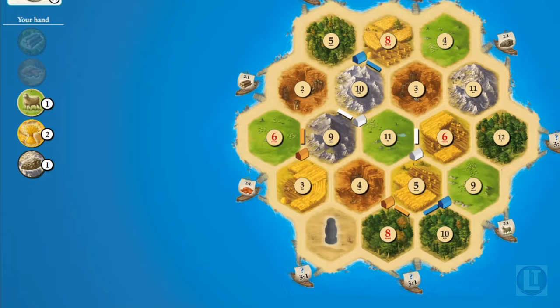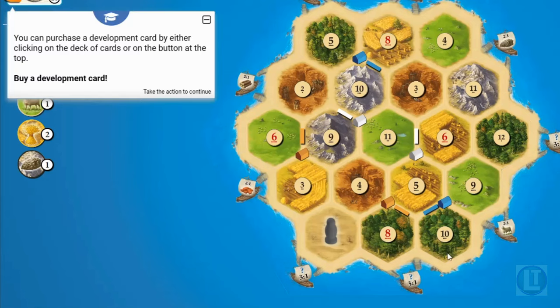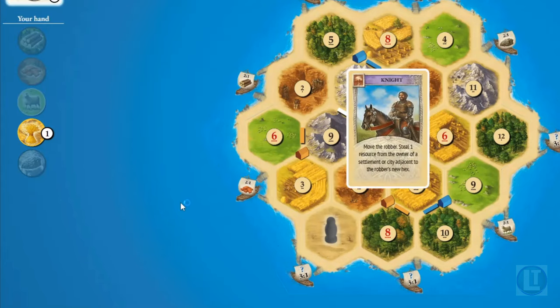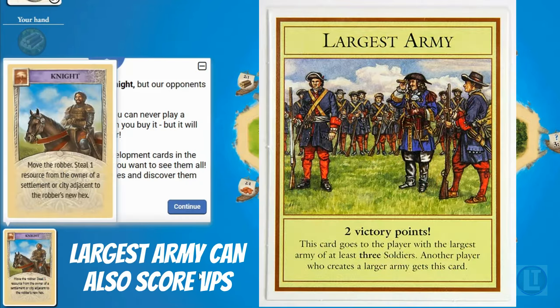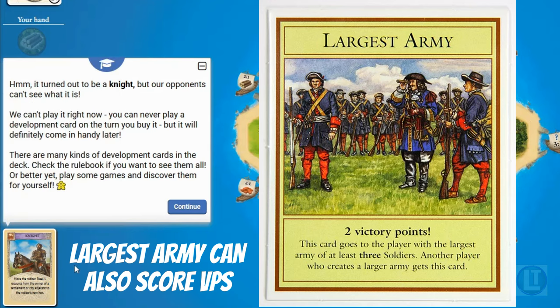The one thing we can build right now is a development card. We purchase it by clicking 'buy development card' and we got a knight. A knight is initially played face down. We can't play it right now because you can never play a development card on the turn that you buy it.